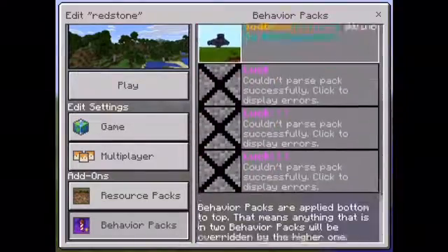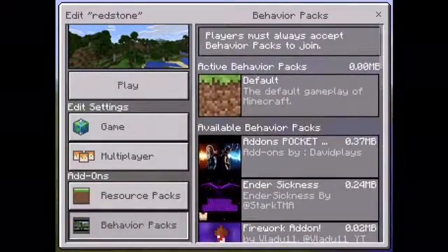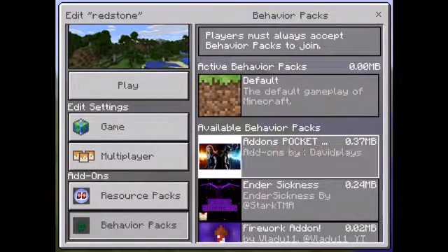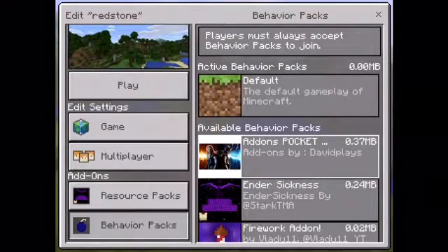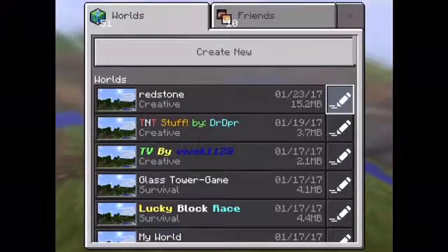Like, I just have too many behavior packs. Say if I want to delete them — once you have this pack on, this delete button appears. Now I can delete it. If you go back in, this add-on won't be there anymore.